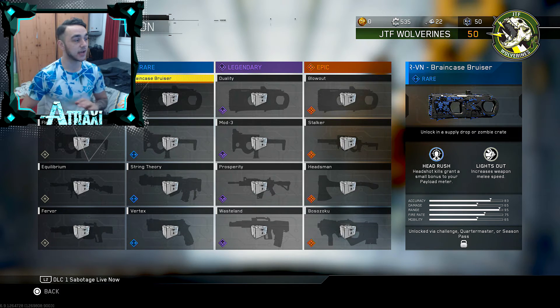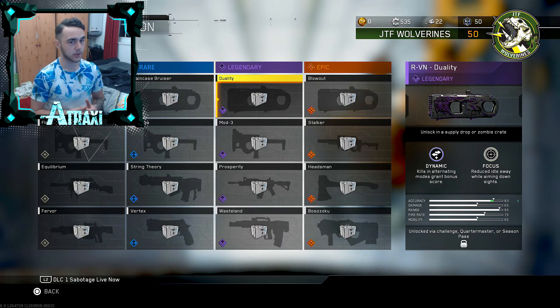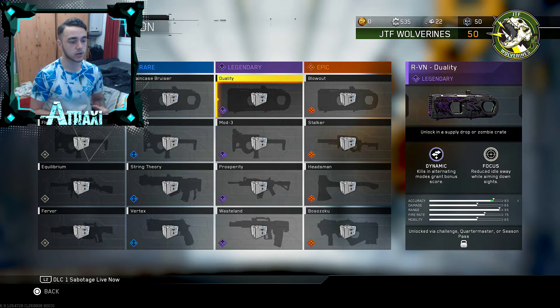Take a look at the Duality variant of the RV-N, which is obviously a legendary variant. The perks are Dynamic and Focus. Dynamic means kills in alternating mode grant bonus score — I'm not too sure what that means exactly as I don't think I have any weapons with the Dynamic perk in Infinite Warfare. Focus reduces idle sway while aiming down sights. I really like the pattern on the legendary variant — it looks pretty insane.